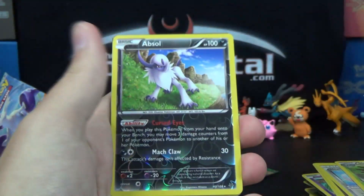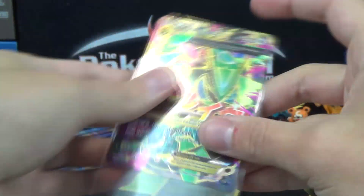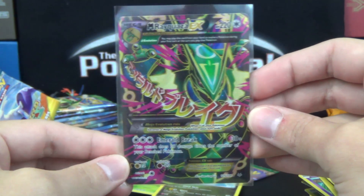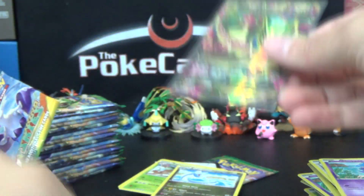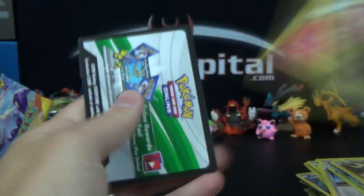Oh baby! Full art! Shiny shine that shines so bright! Mega Rayquaza EX! Very, very beautiful card in my opinion. Oh, that's a nice card — it looks really good too. That might be a 10 caliber — might have a shot. I'll take a closer look at it later, but at quick glance I'd say it's a definite PSA 9 with a chance at being a 10.